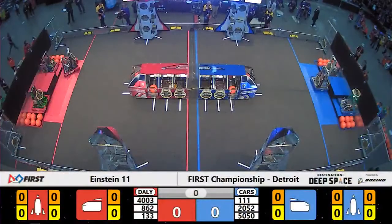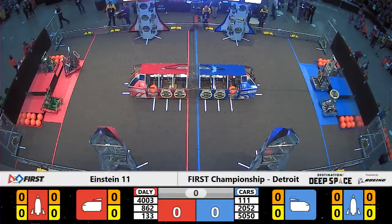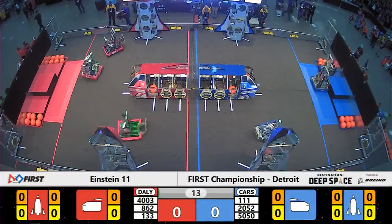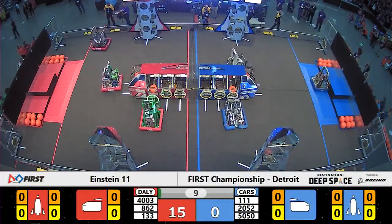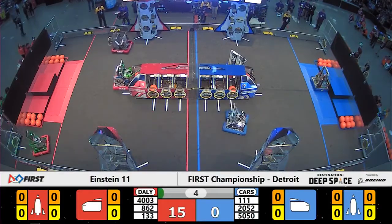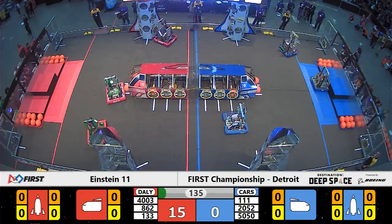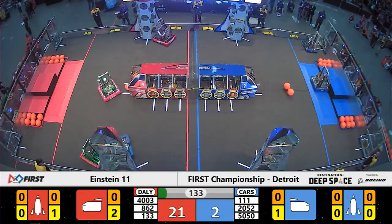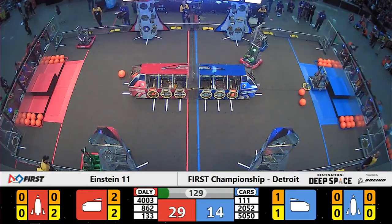Space Explorers between the lines in 3, 2, 1, go! The Sandstorm rolls in here in Einstein match number 11. Team number 4003 for the Red Alliance starts out diagonally. They roll forward and place a hatch panel on the very bottom level of the Red Alliance rocket. Now going for another, and they will deliver just seconds into teleoperated control, helping them push out in front early.